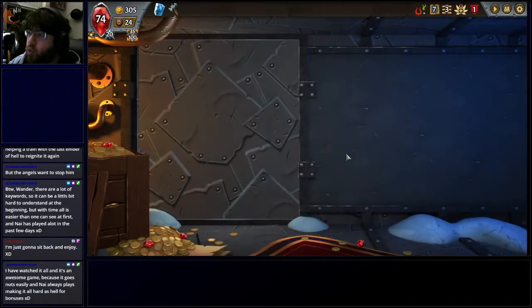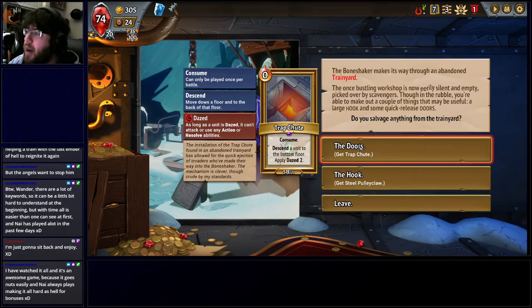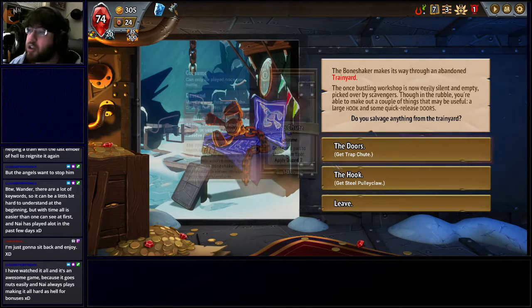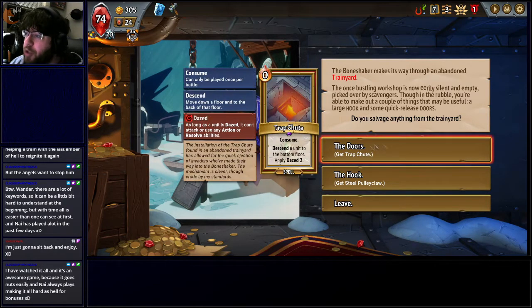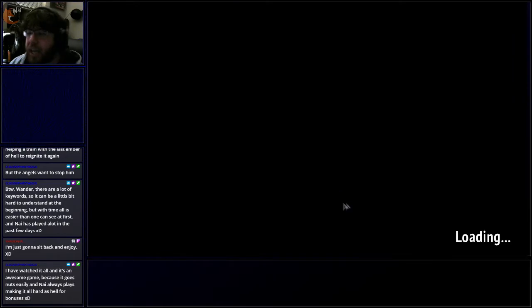We also get to go to the Concealed Caverns — a random event that will do something useful for me. This allows me to either get the Doors card or the Hook card. The Doors card causes a unit to go from an upper level down to the bottom floor and applies daze. The Hook card takes the enemy from any floor and moves them up to my Pyre room — my Pyre does 20 damage per turn, and the enemy is dazed for three turns, so the Pyre deals at least 60 damage to that enemy. Both are good, but I'm going to go for Doors because it's free — it casts for free, which is very useful.